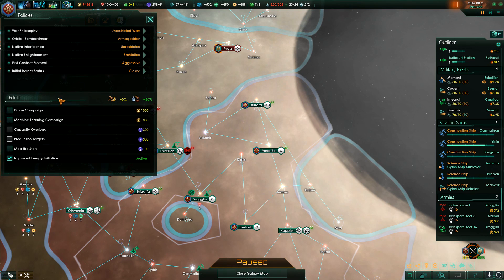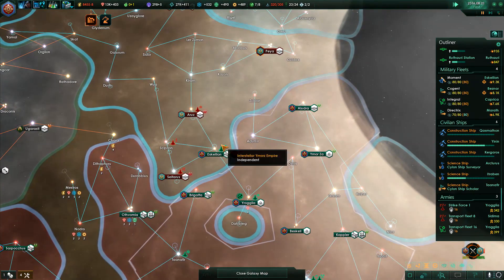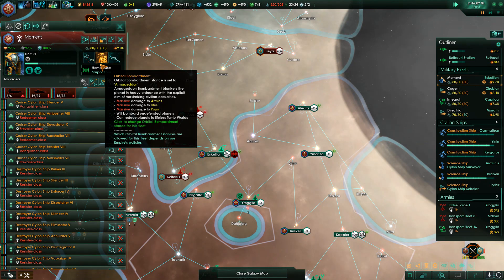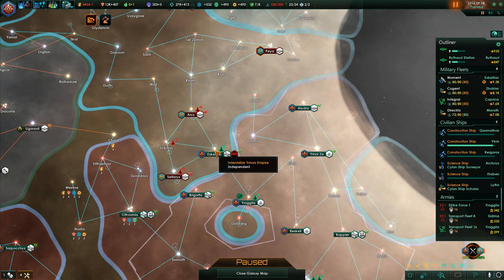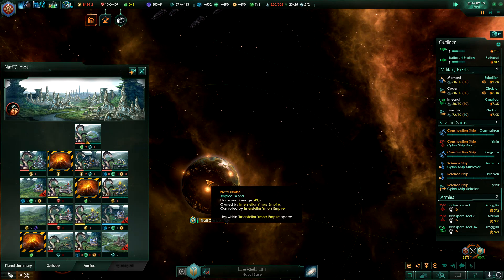Drone campaign edict expired — sure, let's keep that edict because we're building robots left and right so I think we should. Planetary surface established, system survey complete. Can reduce planets to lifeless tomb worlds — yeah, is this where you check the damage to the planet? Planetary damage: 33%, 36%, 40%.